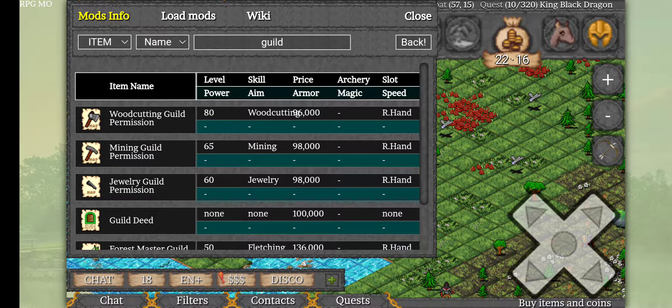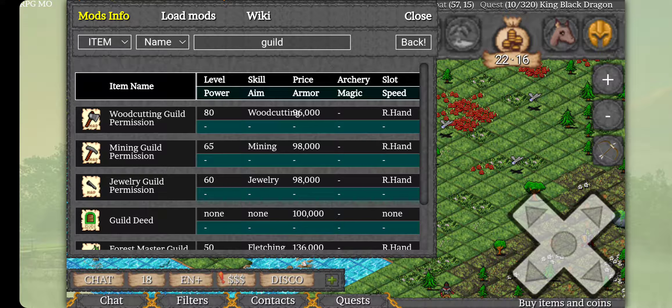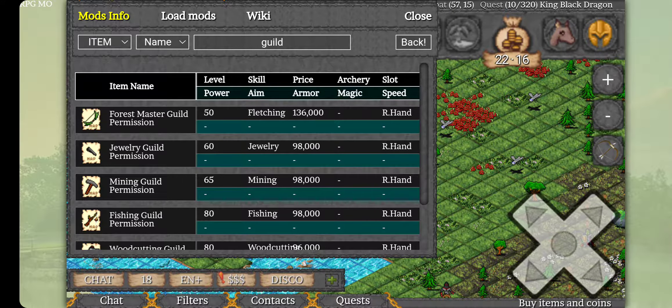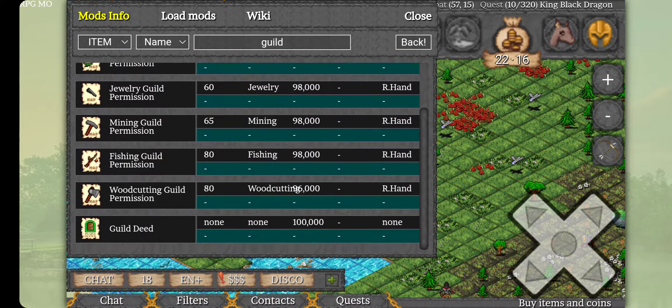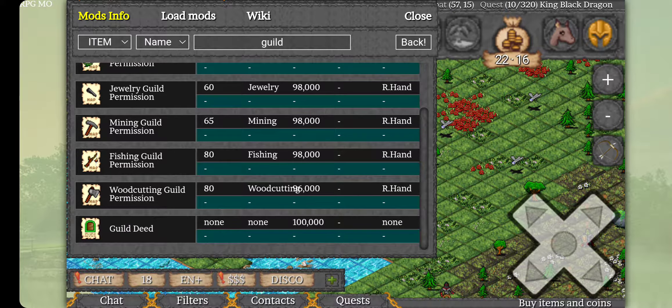Hey everyone, Disco here, showing you today about all the different guilds. You can see right here a list of all the guilds. Now each of these you can see under the level section — let's sort by level — you can see what level is actually needed to get into all of these. The only one that's a little confusing would be the Forest Master guild permission, which says 50 fletching, but it's on top of 80 woodcutting.